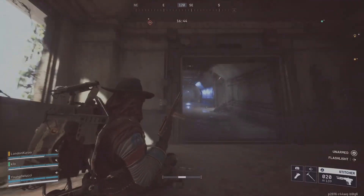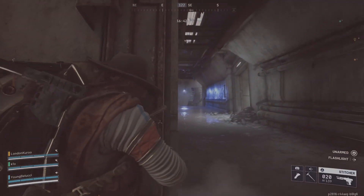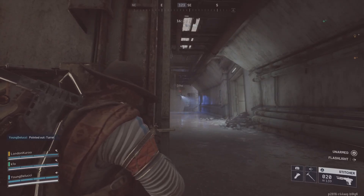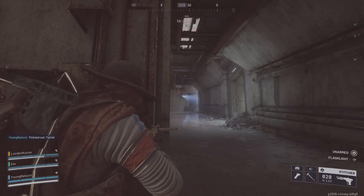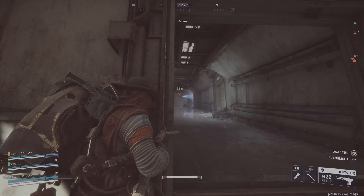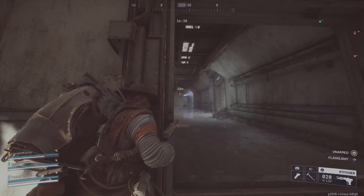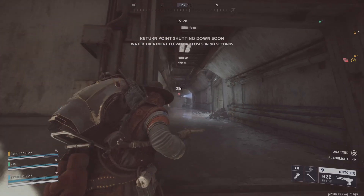Console users: on PS5, go to Settings > Sound > Microphone, test it there, and ensure your headset's plugged into the controller, not the TV. Xbox has a similar drill under Accessories and Audio. Restart your rig after — sounds basic, but it reboots the audio pipeline.